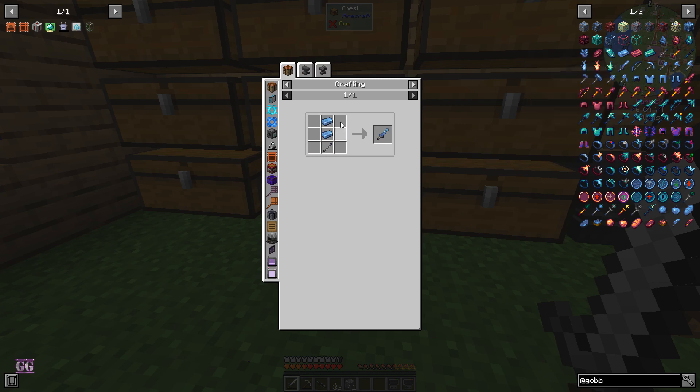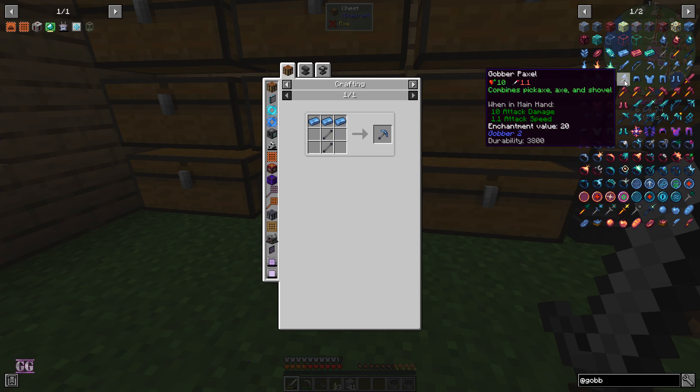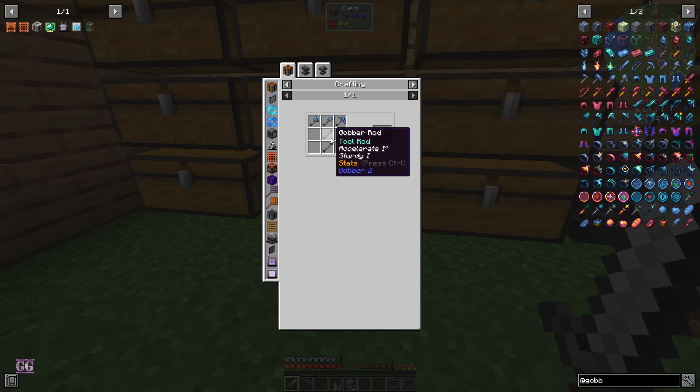There is a sword that does 11 damage - that's five and a half hearts in one go, which is kind of cool. I want to make that but we need the copper ingots. I'm also going to use a pickaxe as well, and there's a Gober shovel. We can actually make a pack solid that takes a pickaxe, axe, and shovel in one - so I'm thinking maybe we should make that once we have enough items.